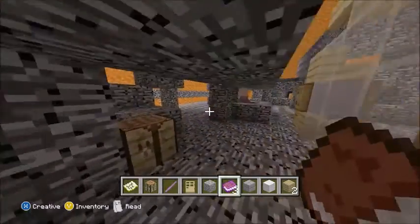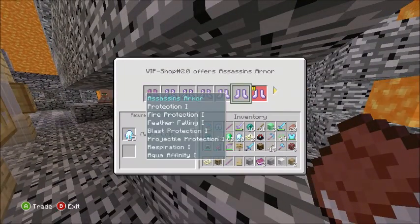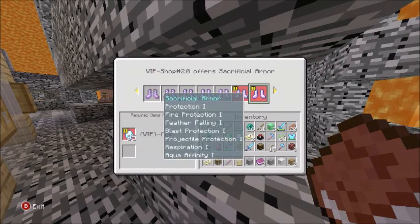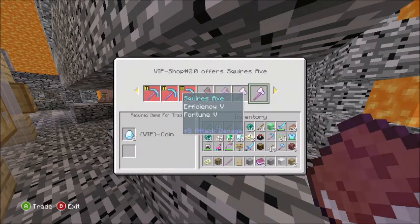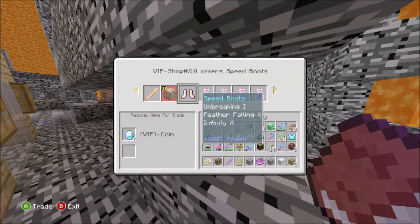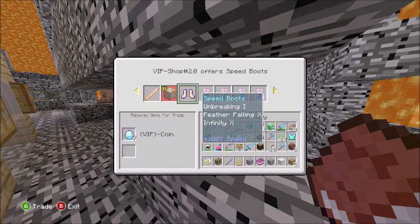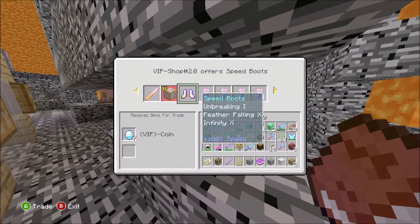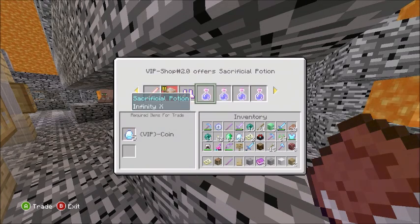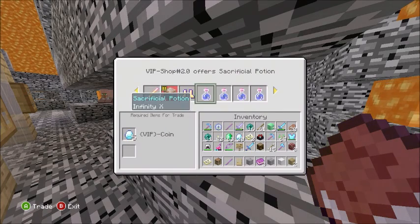There are lots of different classes - there's assassin, guardian, brutes, and all types of stuff. There's the ultimate, the god sword, and command blocks. These are really cool - you might want to buy these. They are speed boots that actually give you Speed 6, so you get significantly more speed.